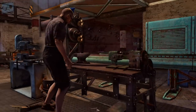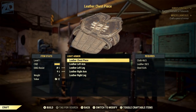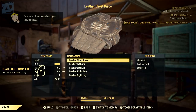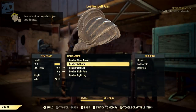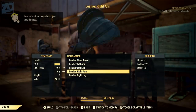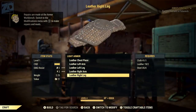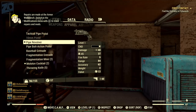Crafting is going to be a huge part of Fallout 76. Weapons, armor, modifications for your gear, ammo and other supplies can all be crafted, and indeed some of the best items will be crafted. One of the developers mentioned to me that there are approximately 4,000 weapon mods alone. I think that for many people collecting recipes, modding weapons and crafting gear is going to be a huge endgame driving force.